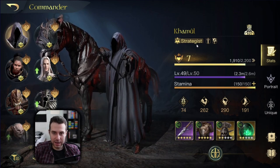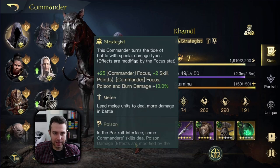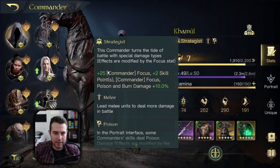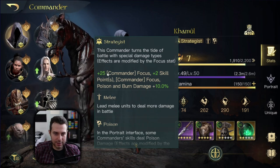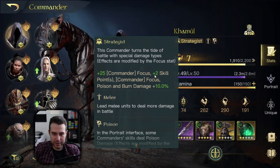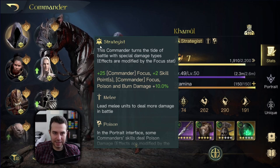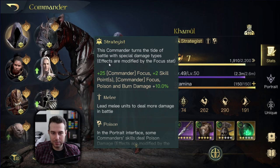This commander, from his typing, is a strategist, which I believe is a pity. It doesn't really fit his skill sets. This title increases his focus stat, also giving him plus two skill points, and then increases his focus, poison, and burn damage by 10%. This increases his elemental damage, but I don't think that this is the ideal typing for him. Kamul himself isn't really doing great elemental damage.